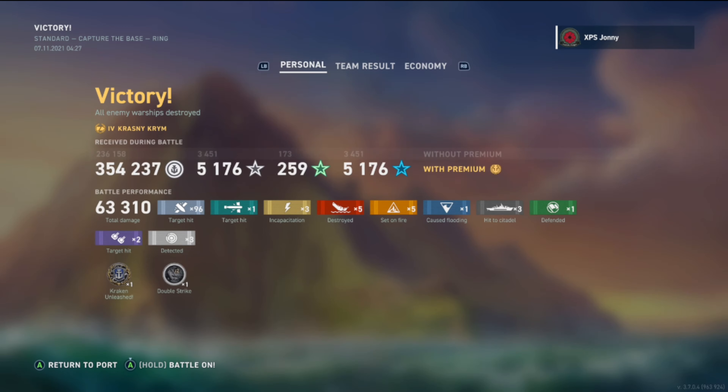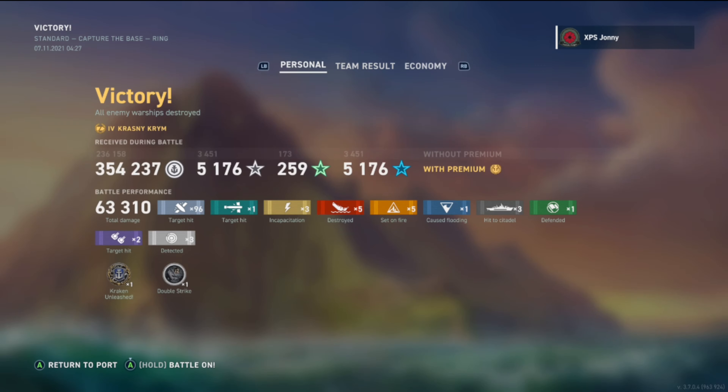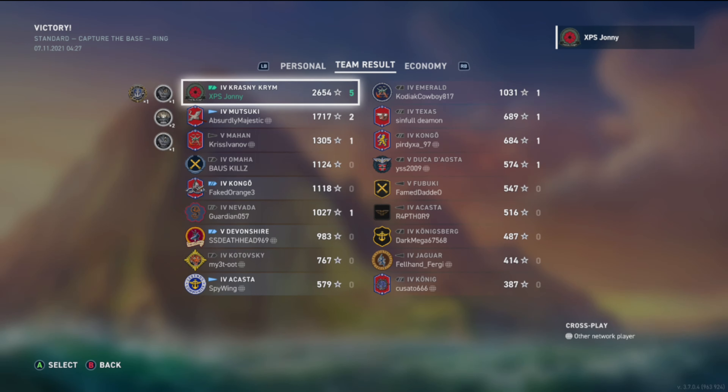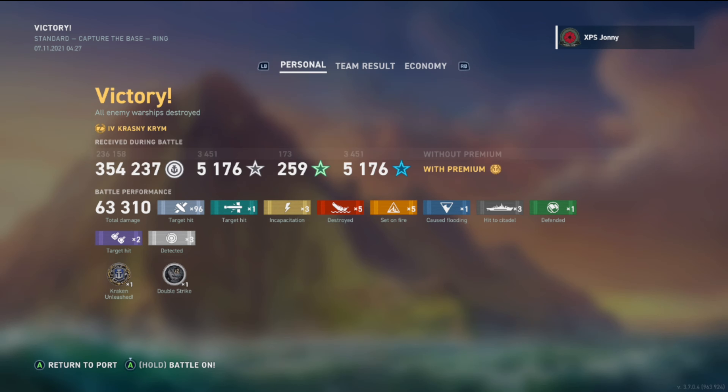We're going to have a base XP of 2,654. We killed all three destroyers, finished off the Emerald, and got two lucky fires on the Kongo while our teammates chipped it down. My view on the Krasny Krym: if you know how to play cruisers it is a good ship — just like the Marblehead. Stay at range, defend your base at all costs, and do not get close. The torpedoes are 5 km and do good damage, but you have no armor and battleships will overmatch you. Like and subscribe if you enjoyed — catch you next time!